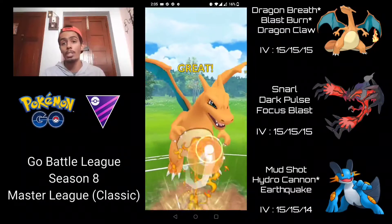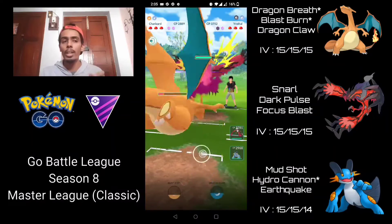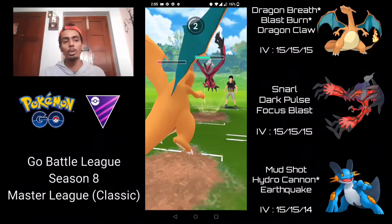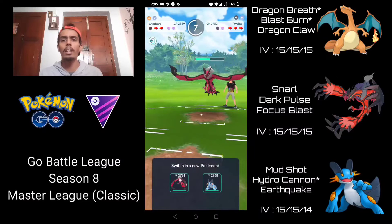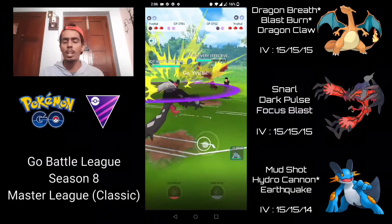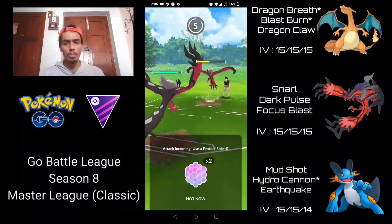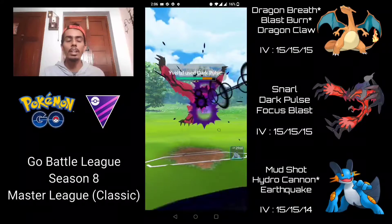I'm going straight Blast Burn to put massive shield pressure onto this Yveltal — it does get the shield, which is okay. Snarl isn't doing enough damage to take us out, so they're going to have to throw another Dark Pulse. I'm going to let this go through as well, then come in with my Yveltal and try to over-farm a bit before going for a Focus Blast. I'm building up a little extra energy — this is just going to be a Dark Pulse since it was too soon for Focus Blast.